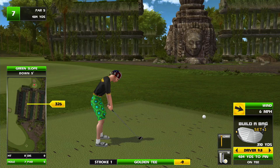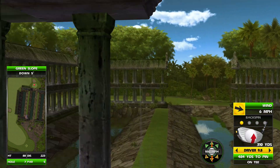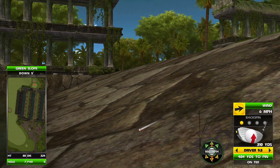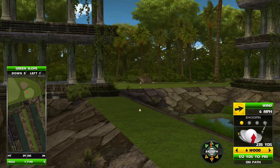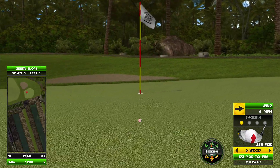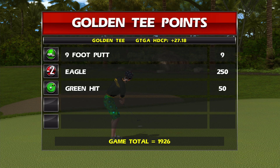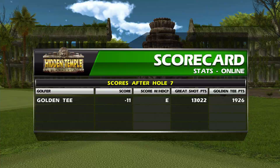Let's play through this one — this is a fun par 5 with a little bit of challenge. The nice thing is once you get it on this little patch of rough... stay, stay — oh, damn it. Even doing something like that, as long as you stay dry you're gonna have a pretty relaxed shot at the hole. This was a fun one to hit double eagles on — I thought I was gonna end up in the water but it just kind of stuck. That's your seven hole preview of Hidden Temple.